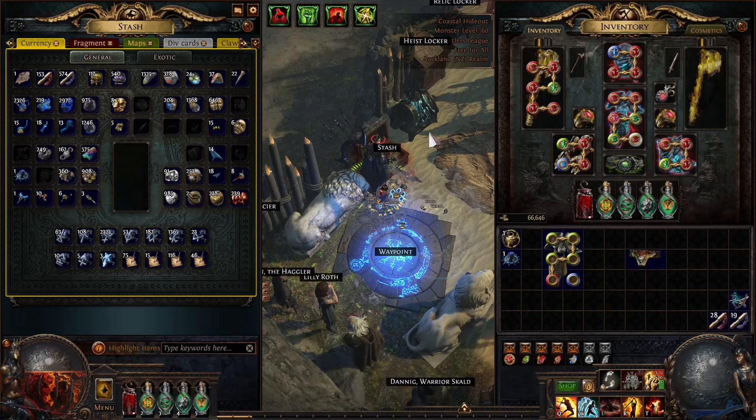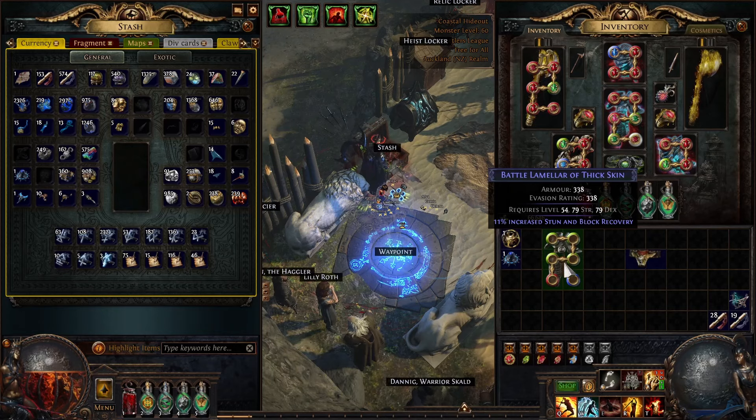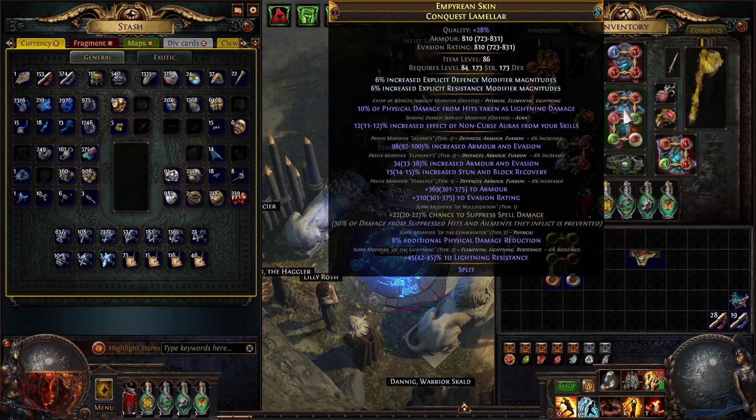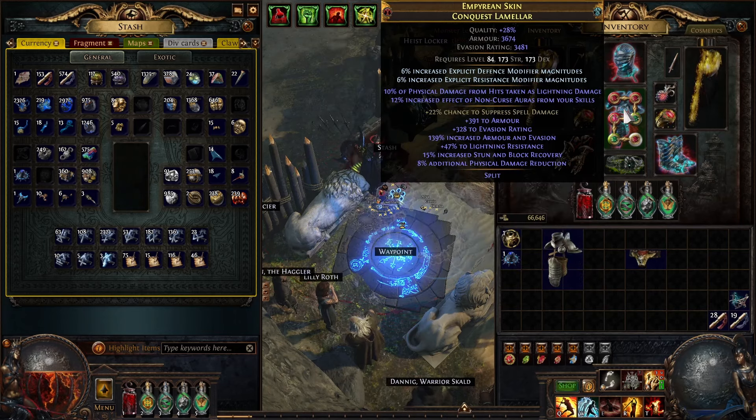Hey, how you going? I thought I'd do a video on how to craft your own GG body armor for spell suppression and physical reduction. This is the one I have at the moment, the one I crafted. It's pretty sweet — it's got like 3,600 armor and 3,400 evasion, max spell suppress and max physical damage reduction. So this is what I ended up with and I'll tell you the process behind it.